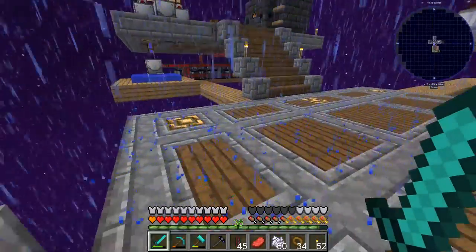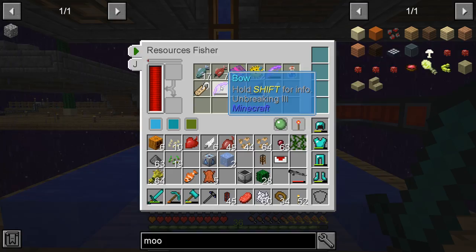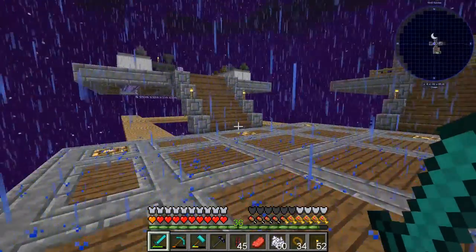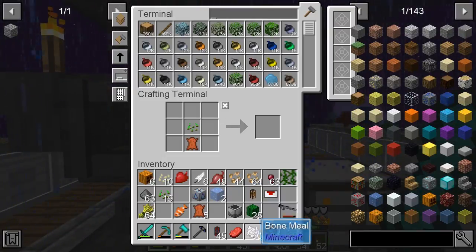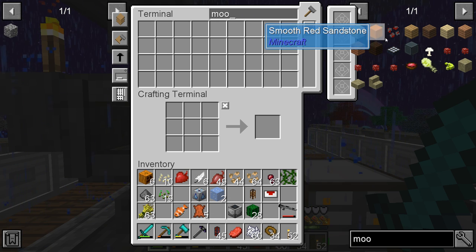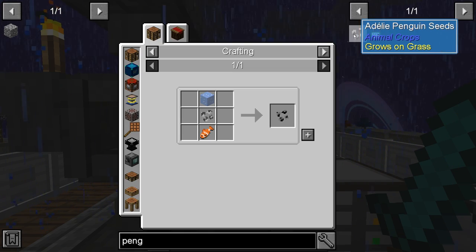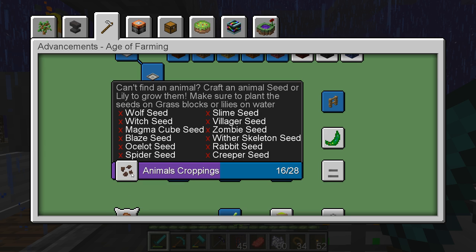Let's check if we have any clownfish from the resources fisher. We do — and we're also getting books and other stuff. We need to expand the storage for it sometime. Now we can make the mooshroom seed and the penguin seed. We're down to 16 out of 28.